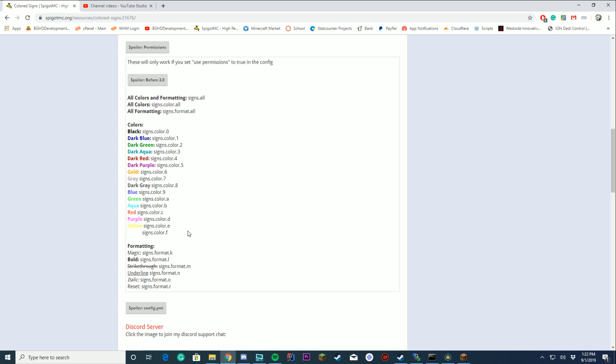So if you want people to have a donator perk of only being able to use red on a sign, you could set signs color red. Or if you want all colors, you could say, hey, buy our top rank and get all the colors.